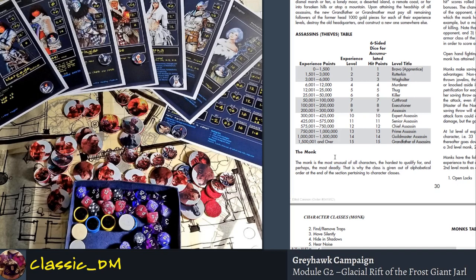The Monk is like Conor McGregor gone crazy — meets Floyd Mayweather, meets Cowboy Cerrone. He's just absolutely deadly. Steven Wonderboy Thompson — great kicker, not a Jiu Jitsu fighter. That's why this class is given out of alphabetical order at the end of the section pertaining to character classes.